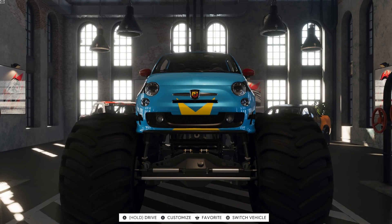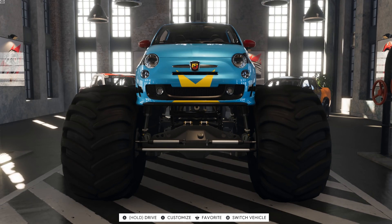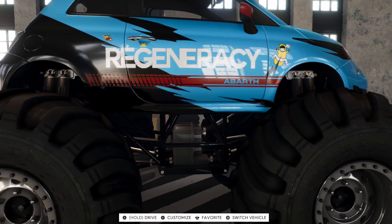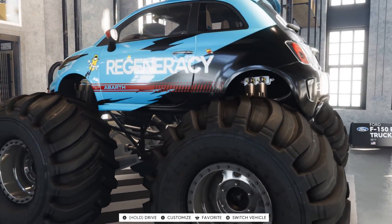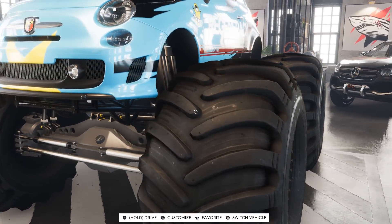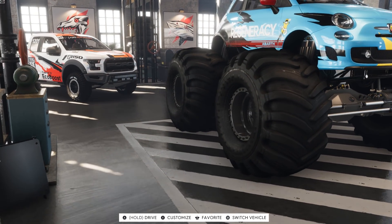Hello everyone and welcome to another video. We're back on The Crew 2 this time with this behemoth in front of me. Look at it — look how weird this thing looks. This is an Abarth 500, or a Fiat 500, whatever. It's an Abarth on top of some pretty big tires. This is The Crew 2 full game — it's finally here.